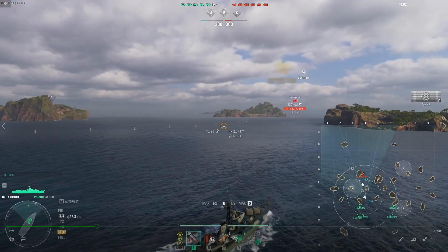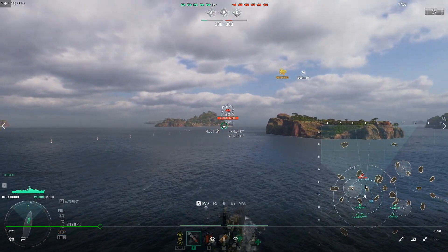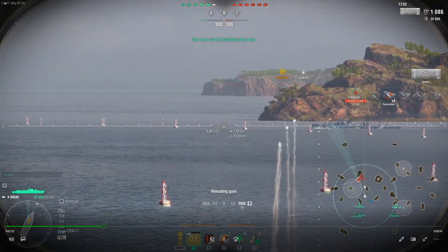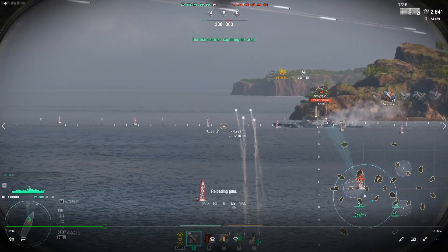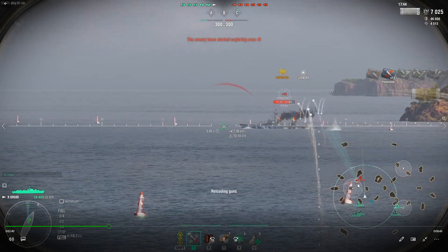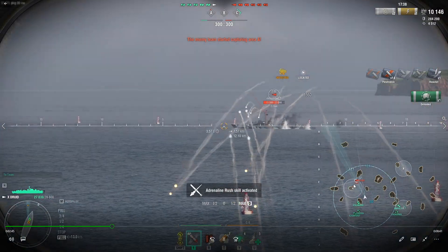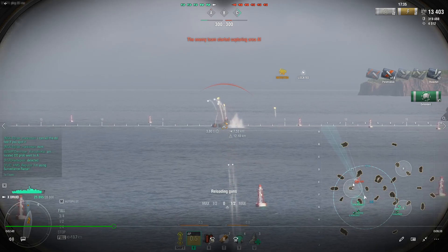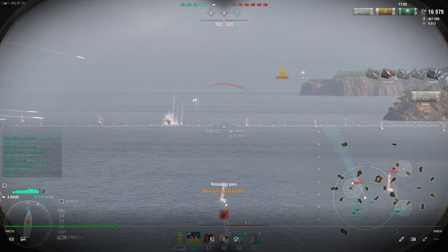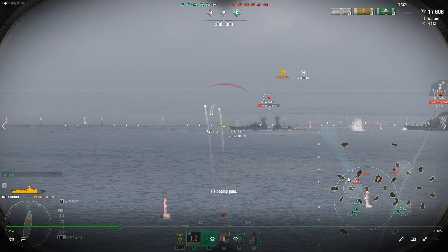My team's moving into position. I spot the Minotaur — there's the radar — and I'm just turning bow-on. There's the Z-52. We're going to focus on the Z-52. He's being smart, he's smoking up. The Minotaur is using the smoke. There's good team play going on here. I'm not really taking much damage right now and I'm really just wrecking this Z-52. He's pretty much pinned down in the smoke. There's the radar from the Stalingrad.